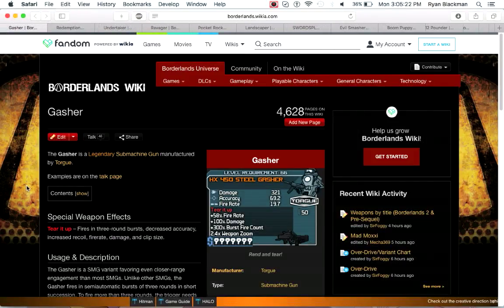Next up is the Gasher, an SMG by Torgue — again, another weapon type that Torgue doesn't make in later games. The Gasher fires in three-round bursts, similar to a Dahl weapon. It has decreased accuracy and increased recoil, at the cost of increased fire rate, damage, and clip size. It kind of functions similarly in that regard to a Bandit SMG.